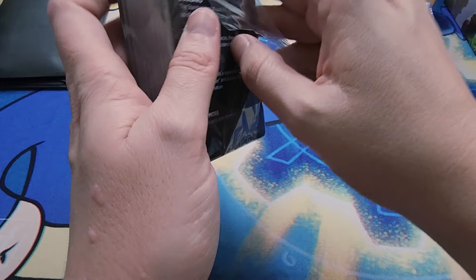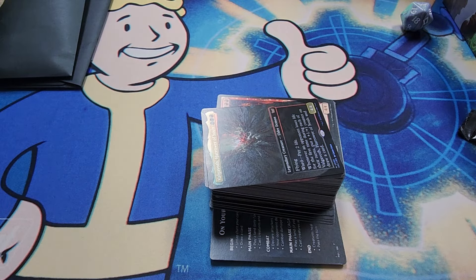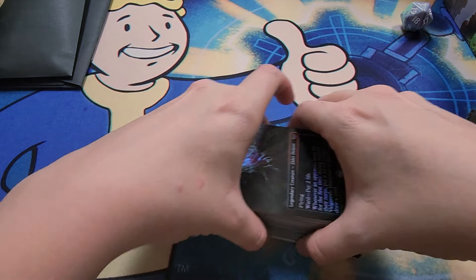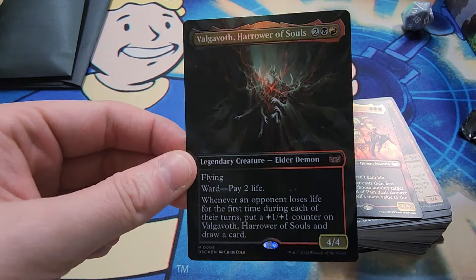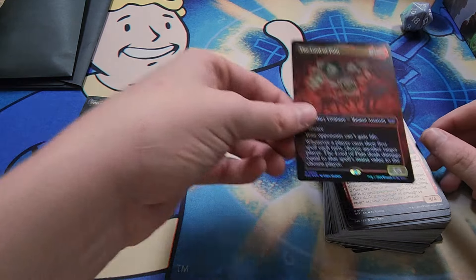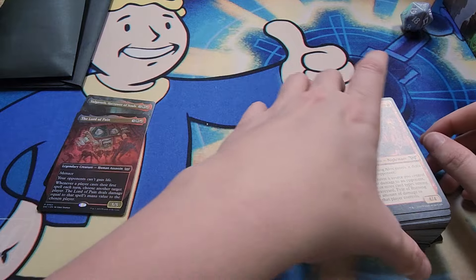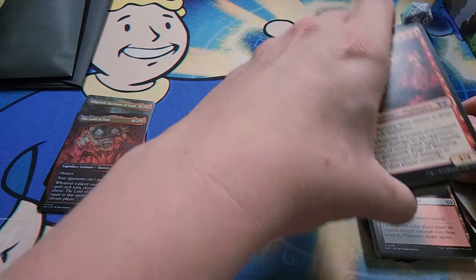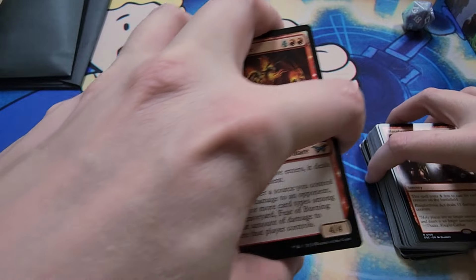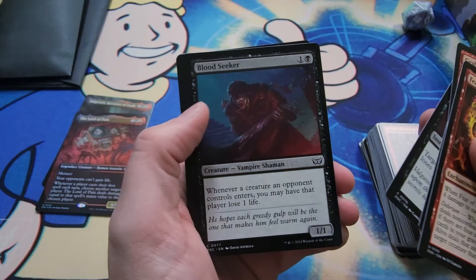Let's look at the collector sample pack first. I'll be honest - in the few precons I've bought, the sample packs have always been very mid. We did actually get Valgavoth - I got the borderless non-foil, sold it because I didn't want it, and then ended up buying the deck so now I have the borderless foil version. That's the commander. I'm guessing this is the lieutenant or second commander - the Lord of Pain. Let me try to split these since there's a hundred cards.